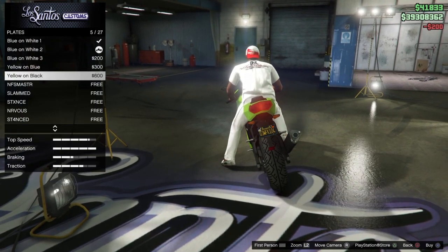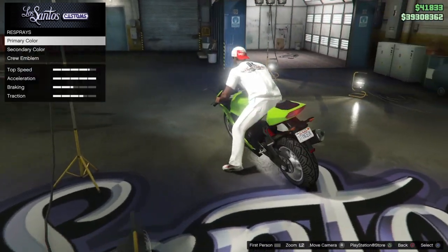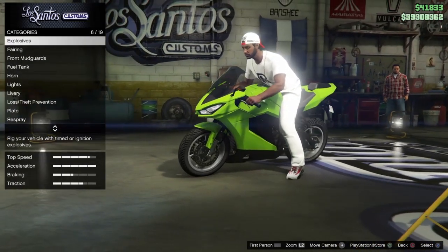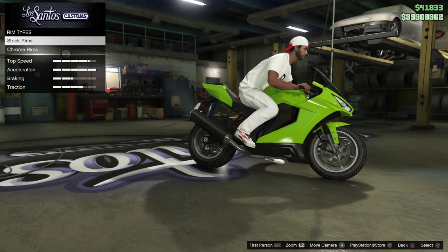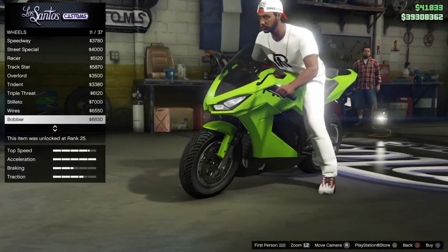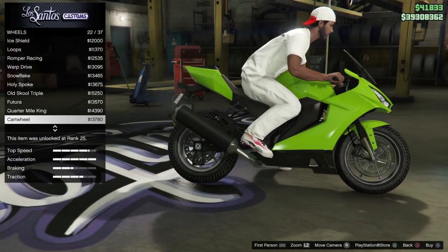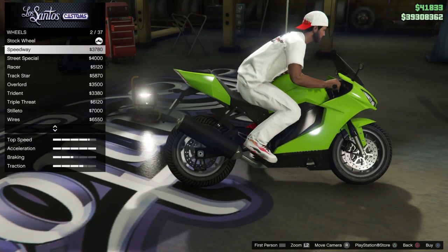I'm just going to go with the normal California plate and put my custom plate on there. Color-wise, let's check out the wheels. There's not too much customization so far — just pretty standard bike options — and I don't think they've brought in any new wheel options. It is looking pretty bare bones in terms of customization. Also, this bike does not have any of the Imani tech that some vehicles from this update have, so you can't put armor on it or make it a remote-controlled bike. So at the minute it's pretty much just looking like a standard bike.